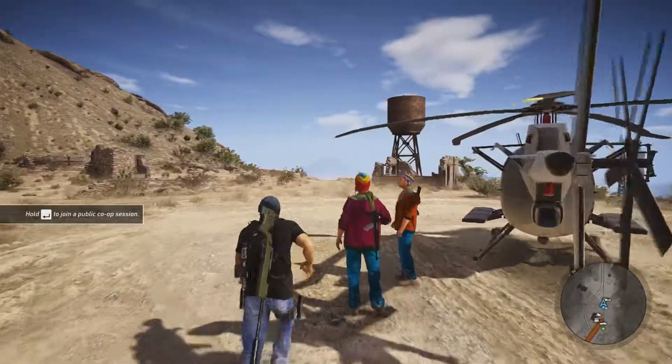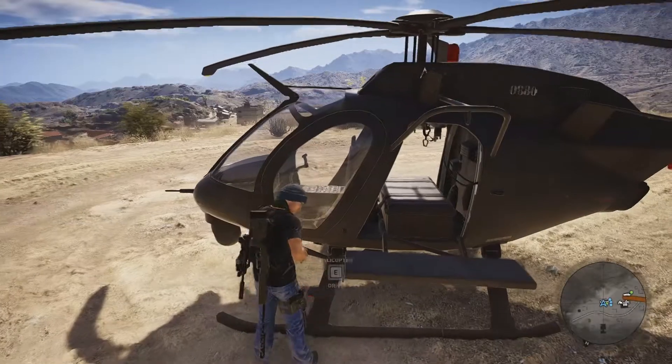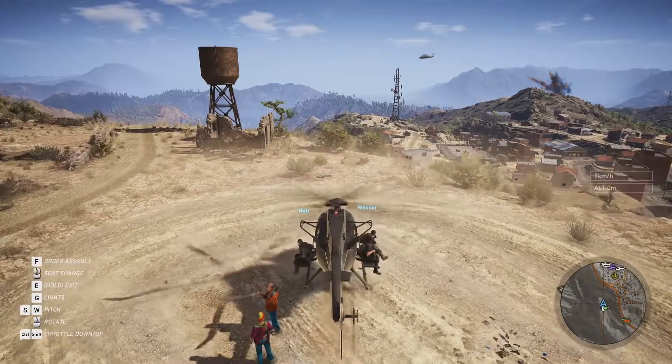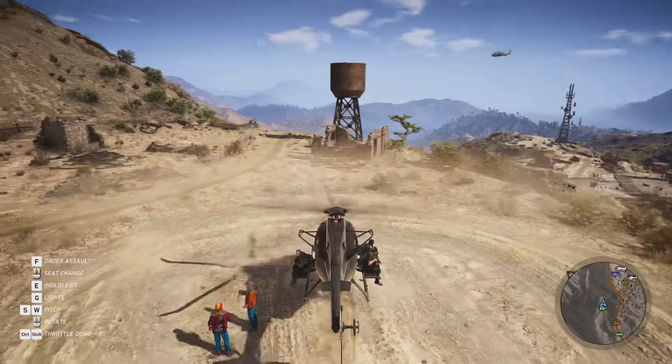They have changed some things around in how the helicopters function so that they are more realistic and usable. Before, when you entered a helicopter you were basically able to take off immediately, but now, once it hits the right RPM it goes up and it stays up.